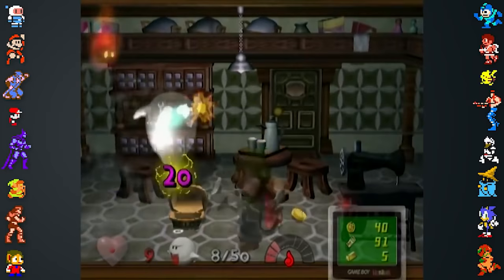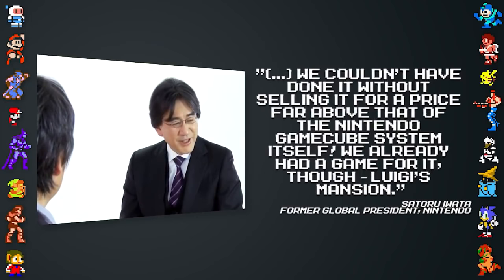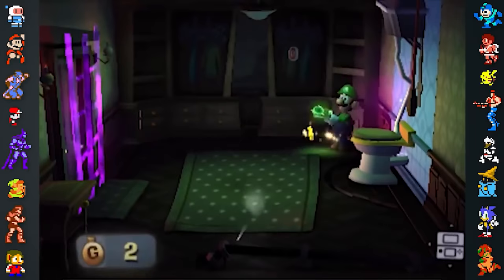Luigi's Mansion was actually tested to run in 3D, but this version was scrapped. Ex-Nintendo president Satoru Iwata spoke about their test, saying: 'Nintendo GameCube could display 3D images if you attached a special LCD, but that special liquid crystal display was really expensive back then. We couldn't have done it without selling it for a price far above that of the Nintendo GameCube itself. We already had a game for it though — Luigi's Mansion.' The game's relationship with 3D would continue. While developing the Nintendo 3DS, developers used Luigi's Mansion to test the system's hardware, and these tests essentially began the production of Luigi's Mansion Dark Moon.